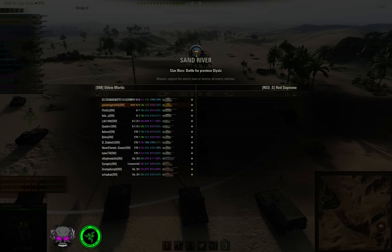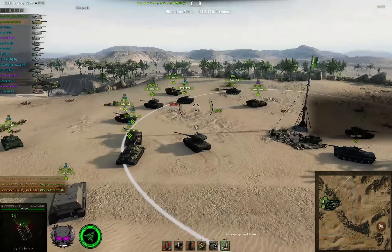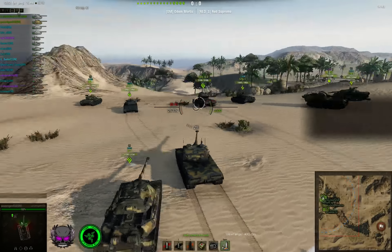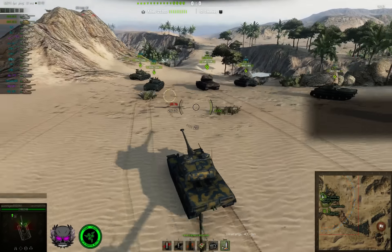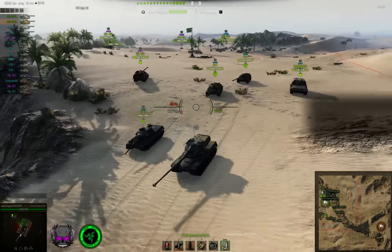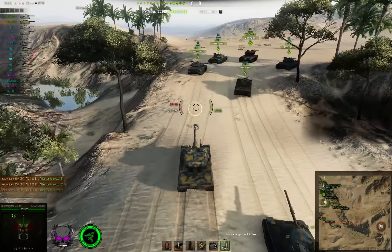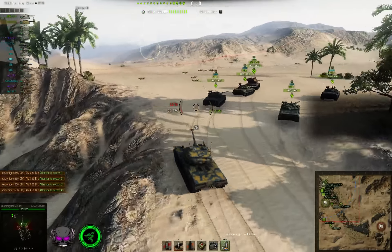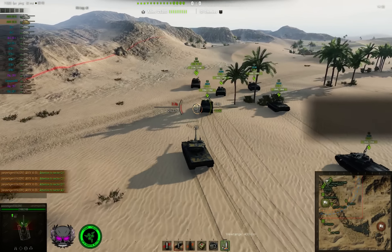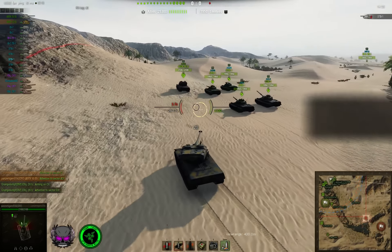We're on Sand River, the enemy is Red S or Red Supreme, who are more or less as skilled, at least overall. You can see directly we're playing with a lot of Arty here — three Arties: a Conqueror and two Object 261s. As this map is very open, it doesn't really come as a surprise. Not taking Arty on this map means you're either doing a YOLO rush or you're doing it wrong. Even taking one Arty is probably not enough unless you do a YOLO rush.